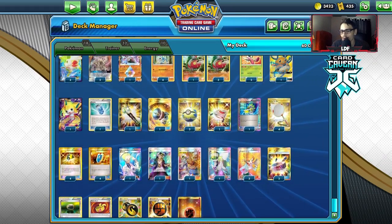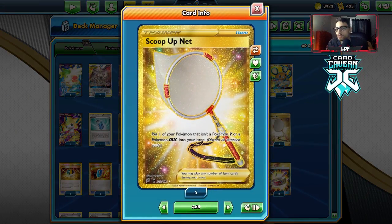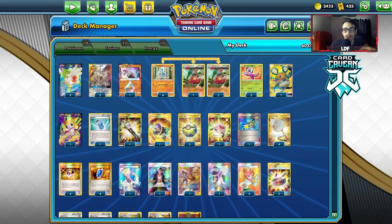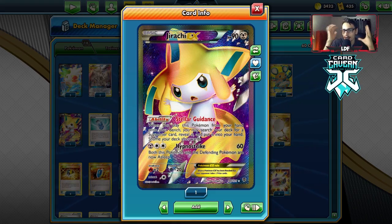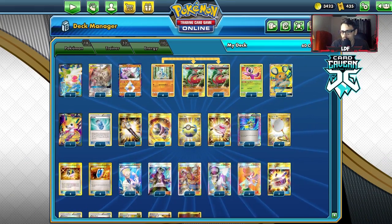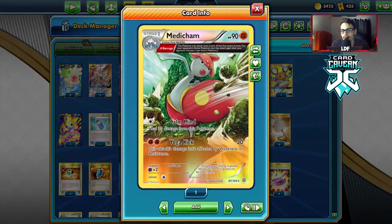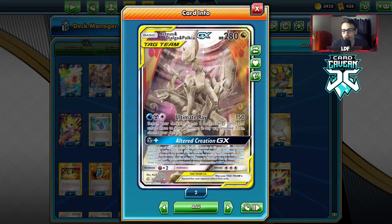This is an existing Expanded archetype, but we're adding Scoop Up Net to help accelerate the deck a bit faster. We can also use Scoop Up Net with Jirachi — the only thing I need to get used to is playing Jirachi over Tapu Lele GX in these Scoop Up Net decks. This deck definitely has potential when you don't run into the cheese. Medicham with ADP is solid — Alter Creation is really good.